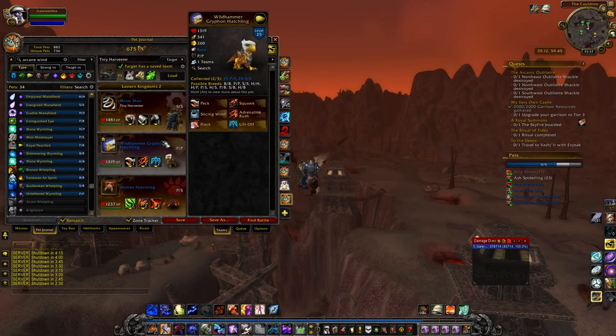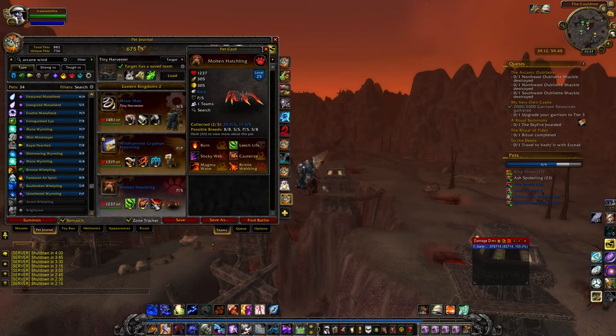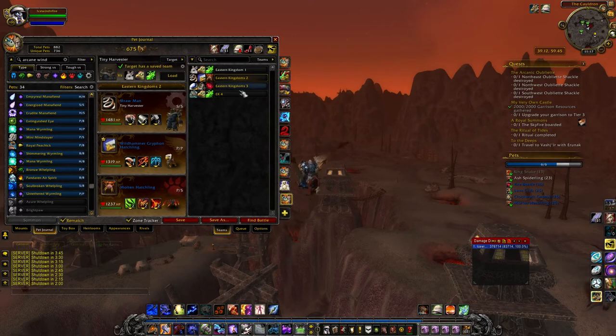I've got the Wild Griffon Hatchling in a power/power breed — it hits crazy hard, though it's a bit glass cannon, with about 90 less health than normal. Still a cool pet. Then the Molten Hatchling — this setup could be really irksome in PvP. I'd throw out Brittle Webbing, do Life Leech, then Cauterize, then Life Leech — not doing a ton of damage but just healing myself repeatedly. And I don't think there are any Darkness pets on this entire continent.